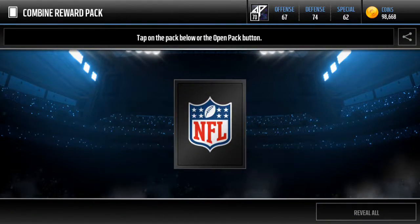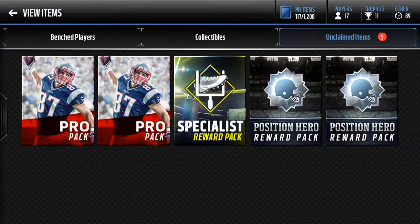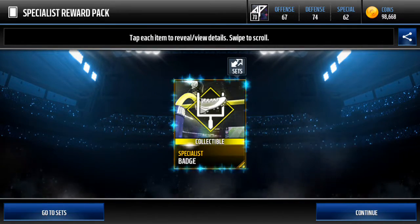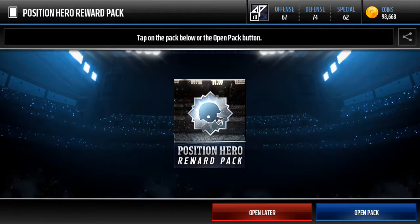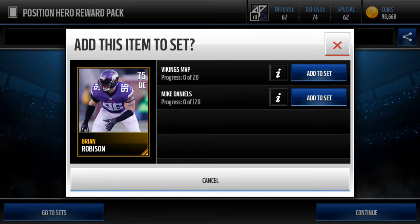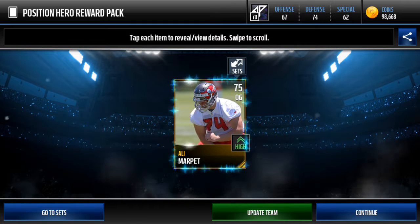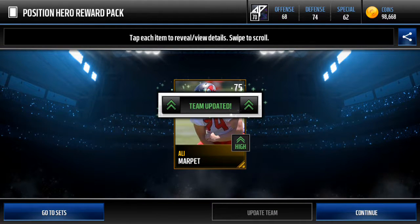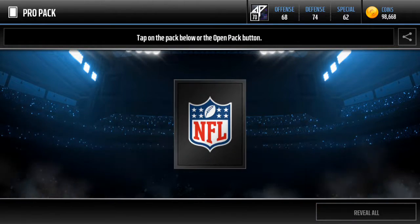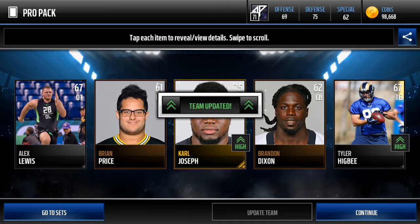These combine reward packs are useless - there's no way you can add them onto the sets. Specialist list reward pack - this is pretty cool. Position hero reward pack, two of them - we're gonna get a player but it's not gonna do anything to our team, so I'm gonna add them onto the Vikings MBP. And then we're gonna get into the two pro packs. Still a 70 overall team - let's see if we can upgrade to 71 or higher. Blue player packs - Carl Joseph. Now we have a 71 overall team!